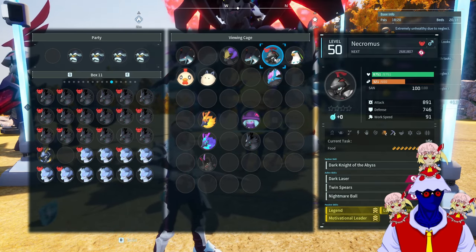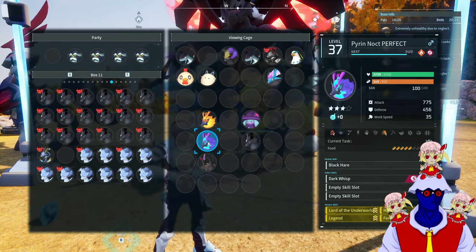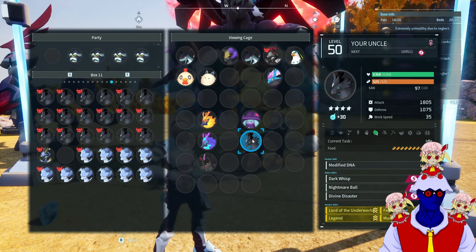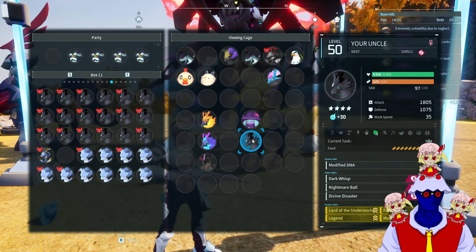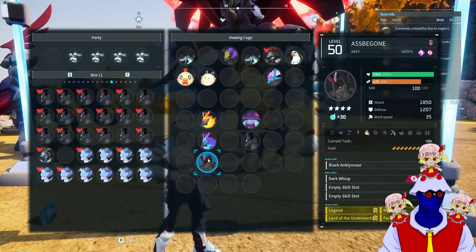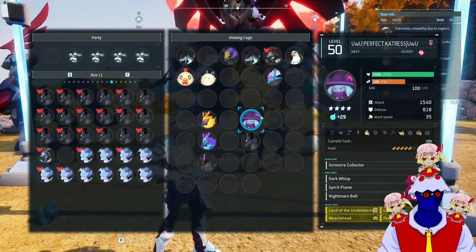The end Astigon will have Lord of the Underworld too, and the only way you can get Lord of the Underworld is from Necromus. After that, Pyran and Catrus will breed Iron Knock. Why Iron Knock? Because we need to breed it with a Shadow Beak. Why Shadow Beak? That's the pal that has Dark Wisp — Dark Wisp is probably the best active skill in the game in terms of damage. And yeah, you basically breed them to make the perfect Astigon.